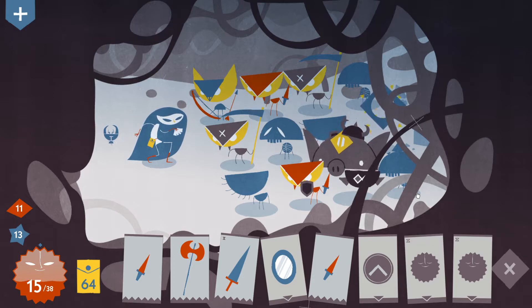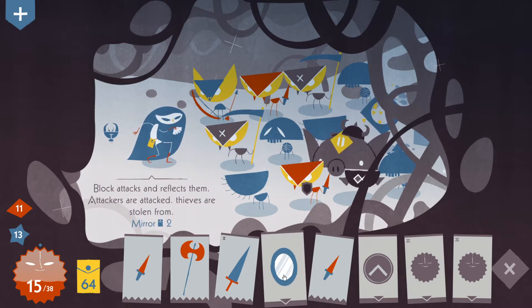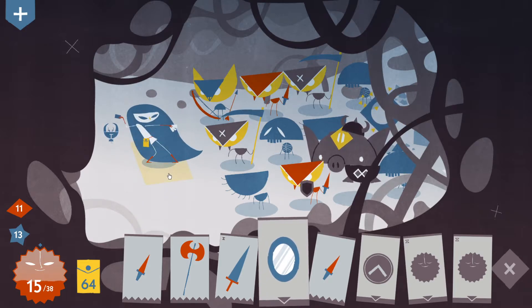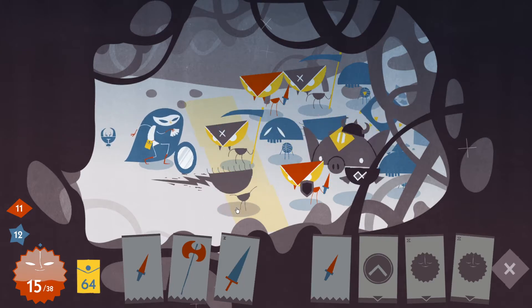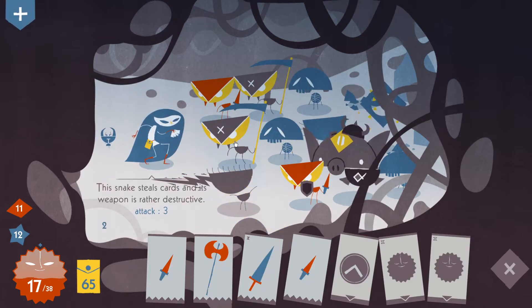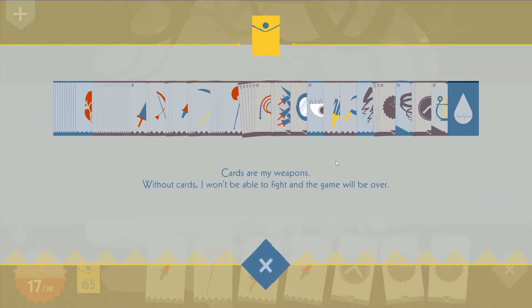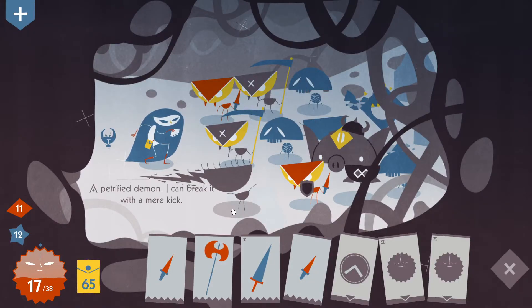And then now we cleave with the axe. We can steal from this thief by using the shield. Let's see what that does to the Cyclops. Am I going to die if this fails? Because then I need to use a will. But I don't think so. We will use the shield. And he petrified himself indeed. He attacked again, so I gained two shiths from him, I think. Yes, cool. He's petrified.